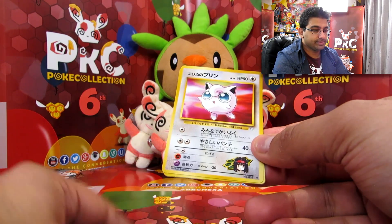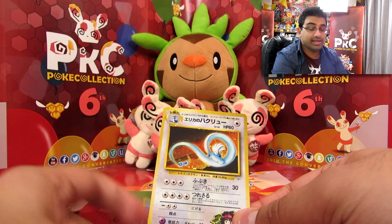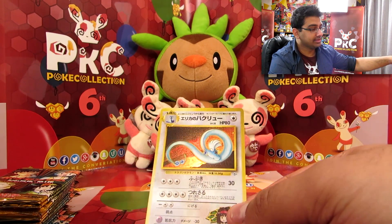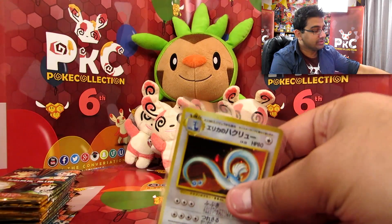Jigglypuff. Poliwag. And another Dragonair — nice. I hope I get Gyarados; I hope I get quite a few Gyaradoses just because I just want them all.